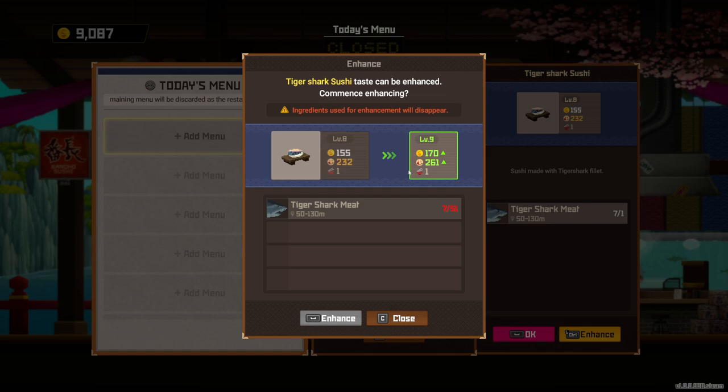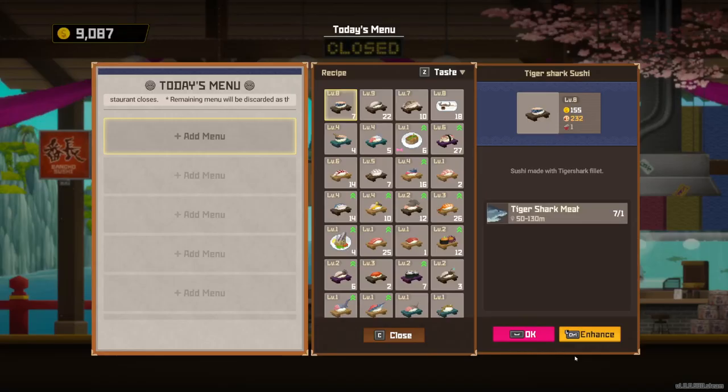So if you're ever stuck on the taste part of the upgrade on your Cooksta app, make sure you use Enhance. As you can see, this is a level eight plate already, so I've enhanced it so many times.